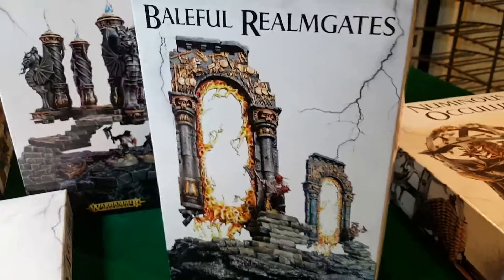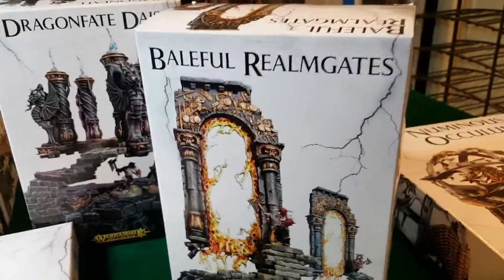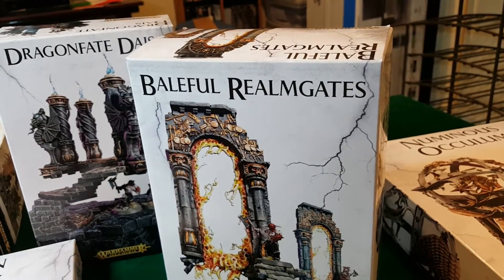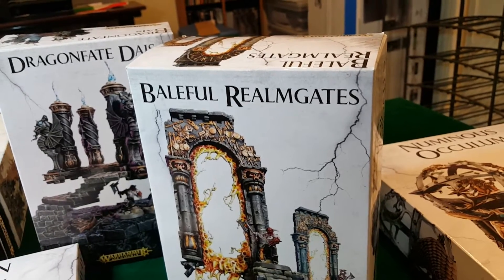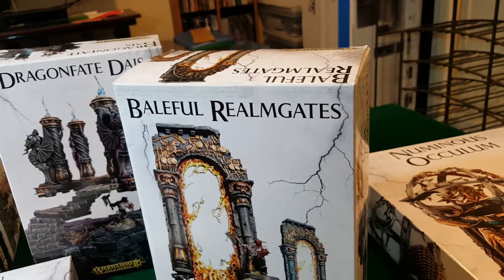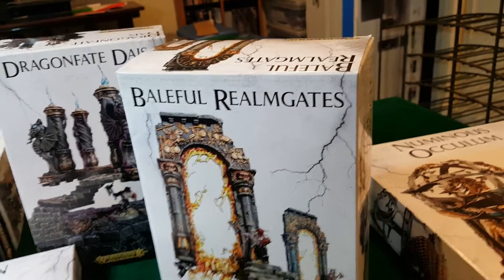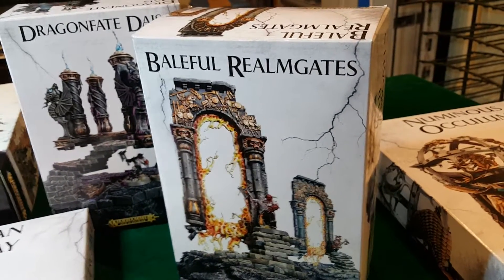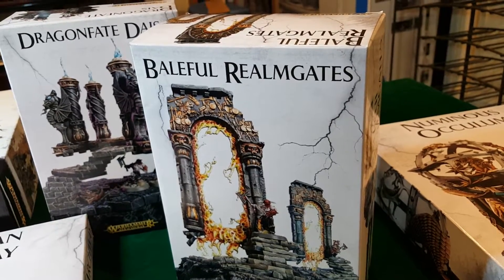The Hazardous Journey rule: you can move units from your army through the Baleful Realm Gate in each of your movement phases. To do so, all models in the unit must start the movement phase within six inches. You remove the unit from the battlefield and roll a die for each model — on a roll of one, it becomes lost and never returns, basically a casualty. The surviving models are then set up within six inches of any other realm gate or within six inches of the edge of the battlefield.